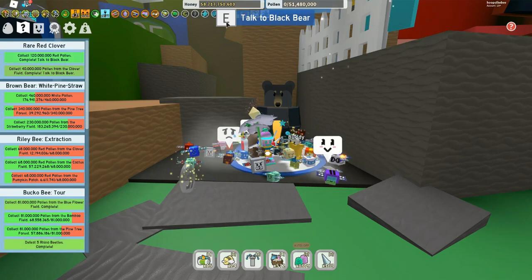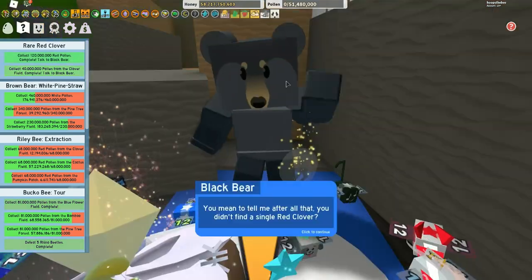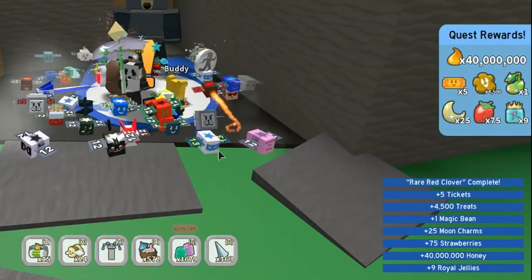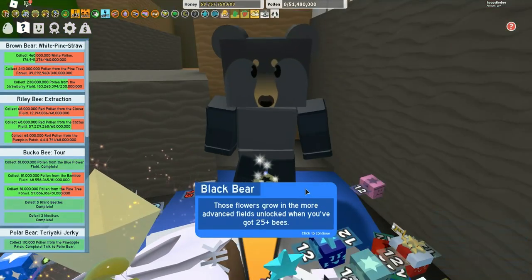The next one is 'A Red Rare Clover' — 120 million red pollen and 40 million pollen from the clover field. That one takes a little time, but use the boost and go whichever field you can. You get another sprout, moon charms, more tickets, more treats, and heaps of honey.